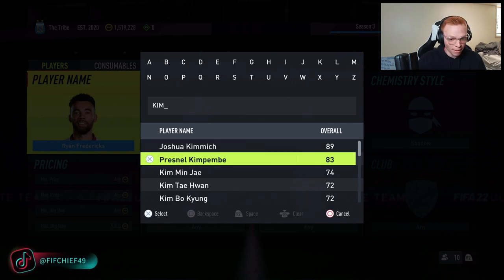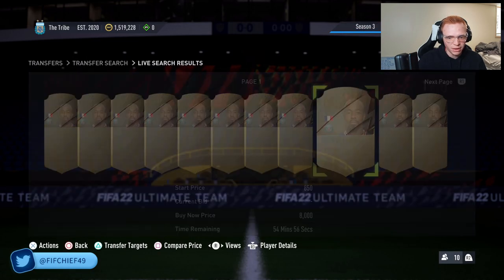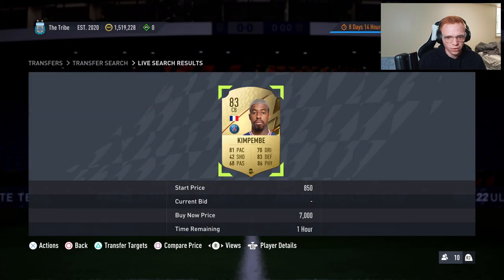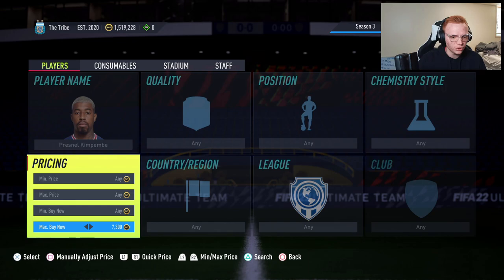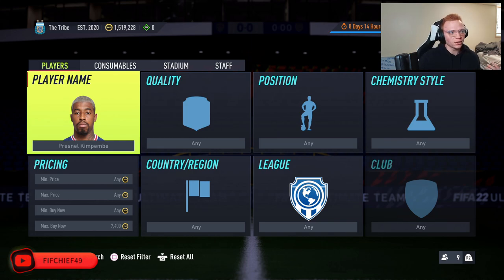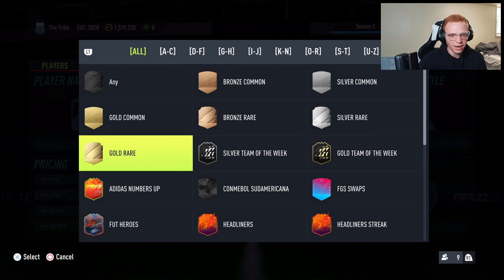This happens with a lot of popular cards too. If we look at Kim Pembe with a shadow, he's going for about 8000 coins, whereas without a shadow his value is typically around 7.3 to 7.4k. What we're looking to take advantage of is people listing cards with a shadow chemistry style but undervaluing them because they don't realize what the shadow adds.